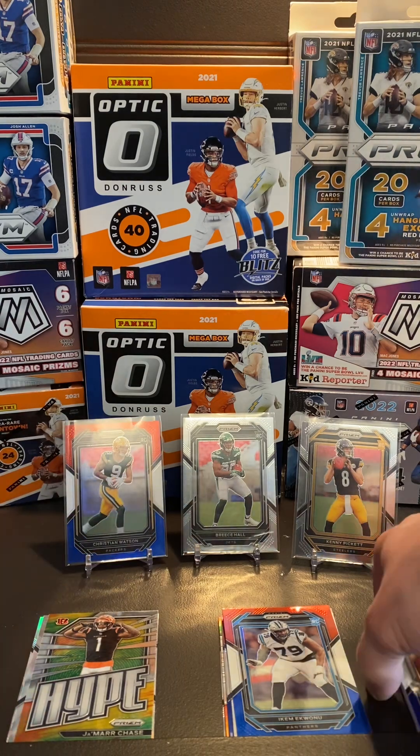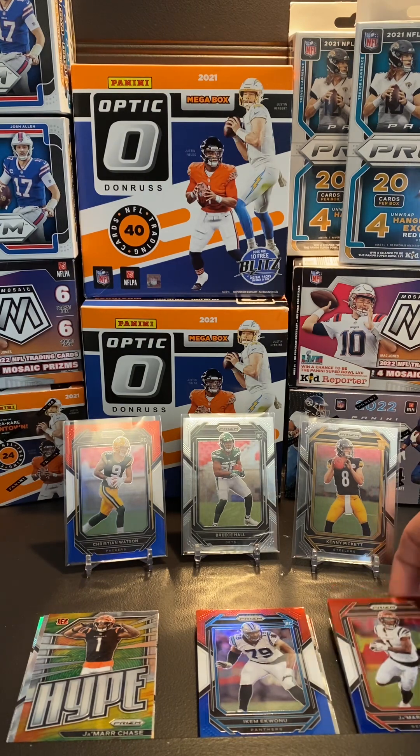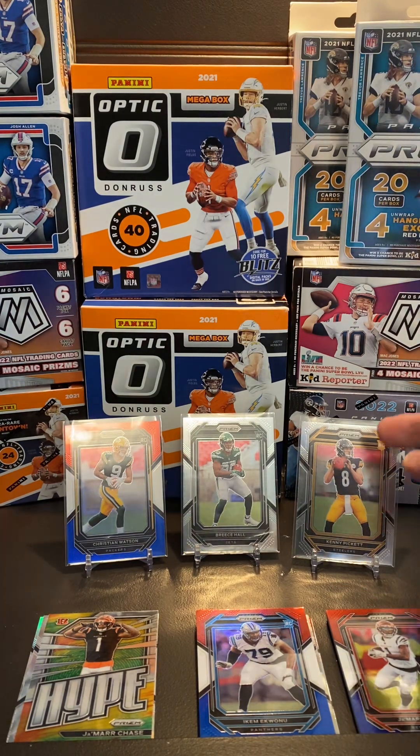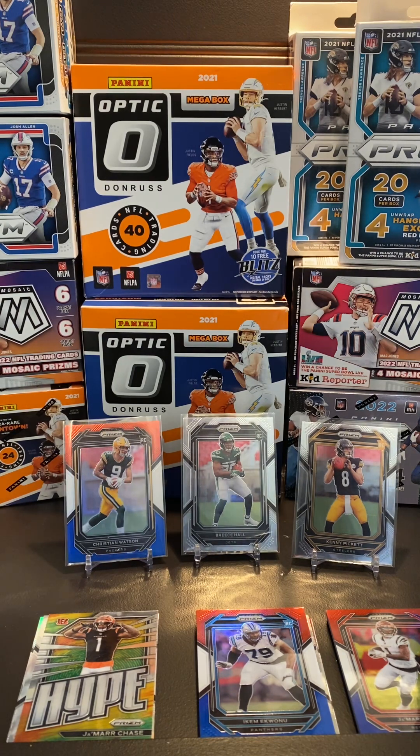Between boxes one, two, and three, I'm going to go with box number one. We had a few different rookie running backs on the red, white, and blue, Jamar Chase, and Kenny Pickett. Overall, it was a good fun rip. I'm going to give this product a seven out of ten — it would be nice to have a better shot at hitting some of those numbered cards, but I'll take it. We'll maybe do another rip of three and see if we have better luck. You're not guaranteed those hits, but it's good to have those chase cards in there. I had fun ripping it. Hope everyone enjoyed watching. You're watching Al the Ripper Sports Cards — until next time, I'm out.